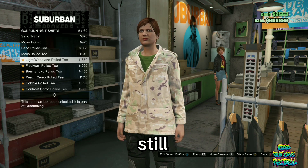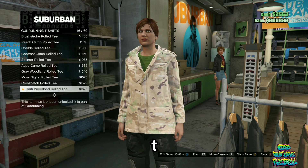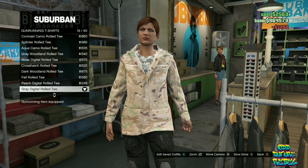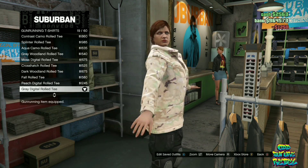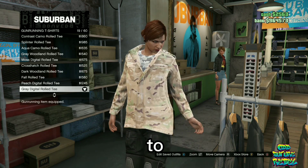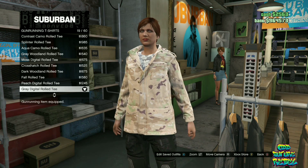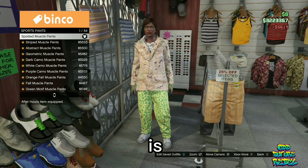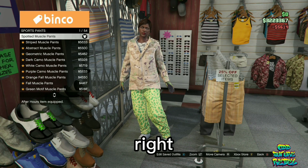Now, stay at the top still. Go over to the gun running t-shirts and buy the gray digital road tee. Now, you will need to make your way over to the pants. Go over to the sport pants and purchase the first one — it is called the spotted muscle pants. These right here.